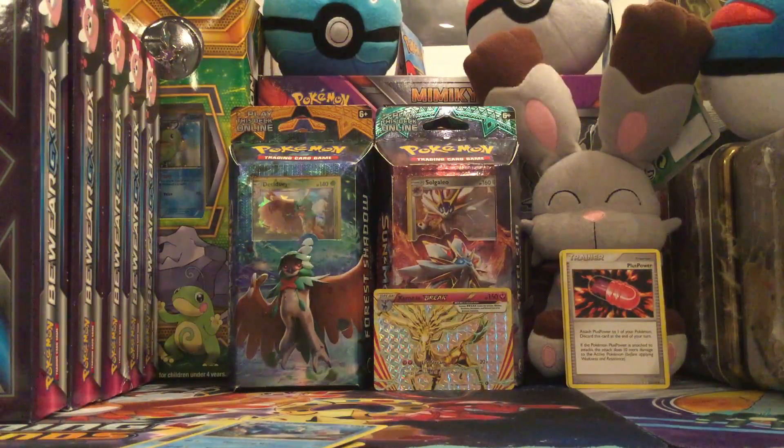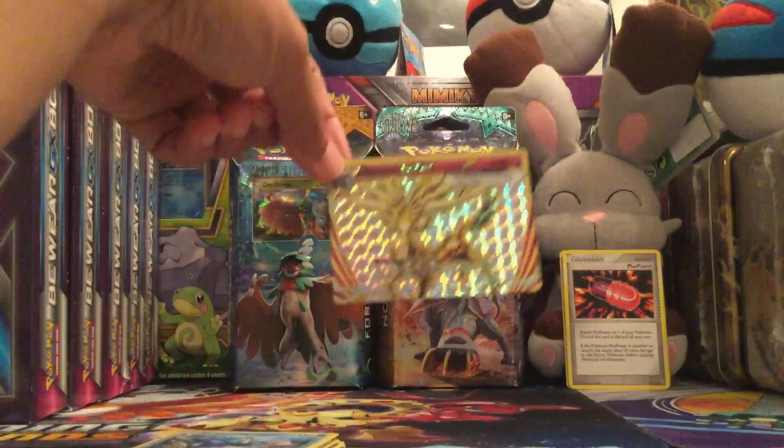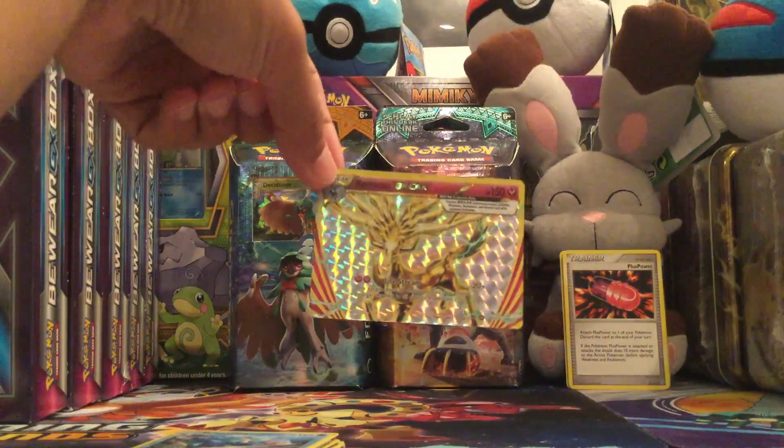So out of those packs, we did pull a holo trainer, which was Lillie, and then we pulled the Xerneas Break. Thanks so much guys, and have a great one.